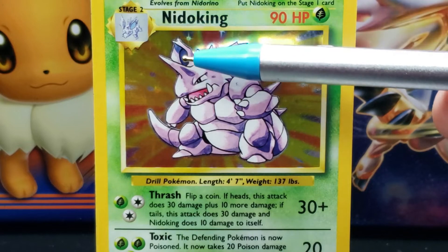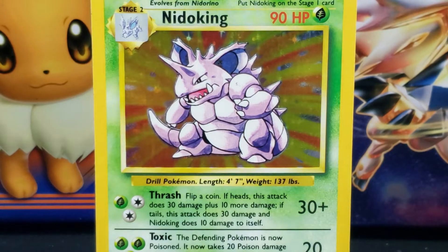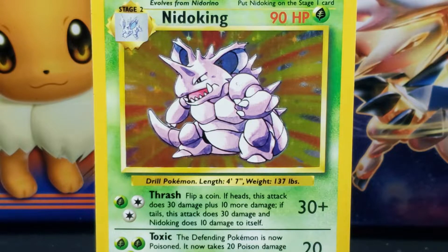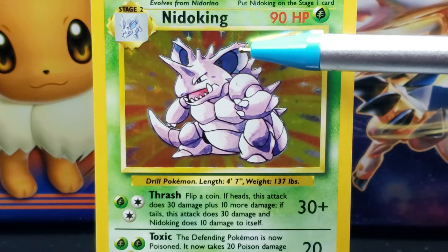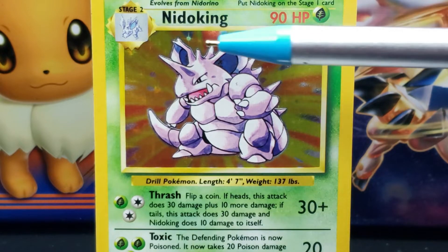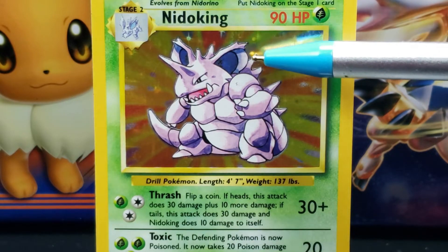Along Nidoking's cheeks are two fur-like spikes. On top of Nidoking's head are two large and rounded purple ears with two short spikes on the tips. The interiors of the ears are split into two sections by a curved line — where the intersection is a dark bluish-purple and the outer section is a light bluish-purple.